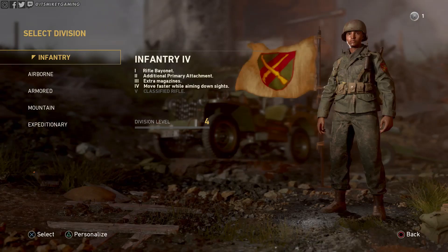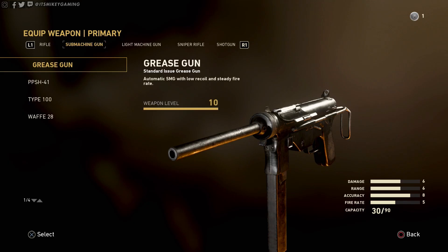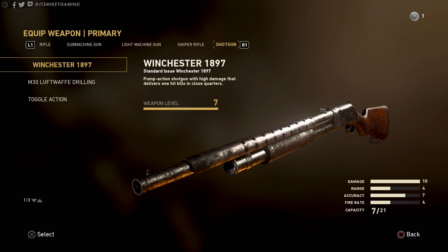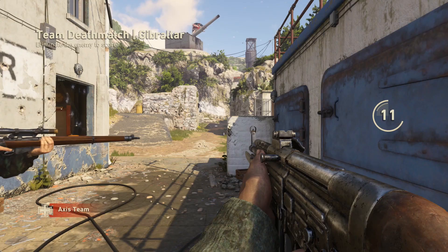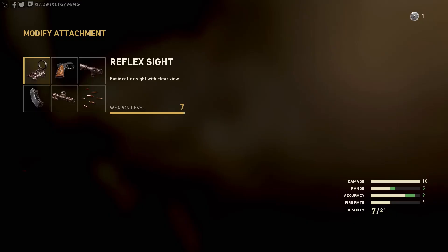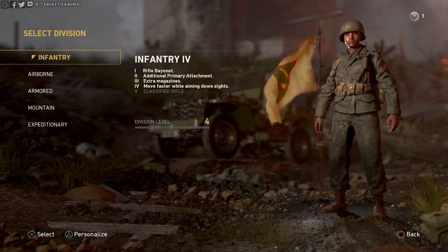The first ability for infantry is a rifle bayonet, and you can choose that. Now, you're wondering: what happens if I want to pick a submachine gun? Or an LMG, a sniper, or a shotgun? You're more than welcome to do that, but you're going to lose out on some benefits. If you decide to put on a shotgun, you're not going to get a bayonet — there are no bayonet attachments on the shotgun. So you're going to lose that particular perk.